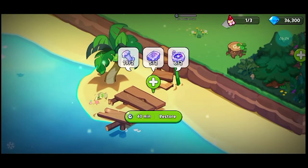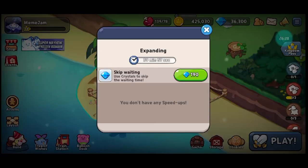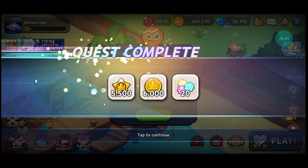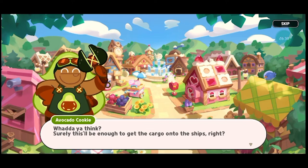So guys, restore the soda harbor — let's click. We got the ingredients, let's just start. Let's just speed up and be done with it — there we go. Our dock is already ready, and finally we can visit the land.